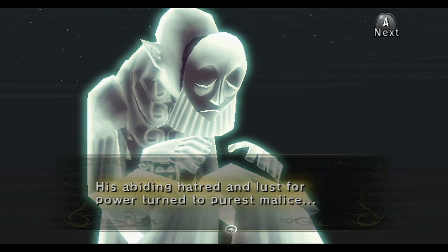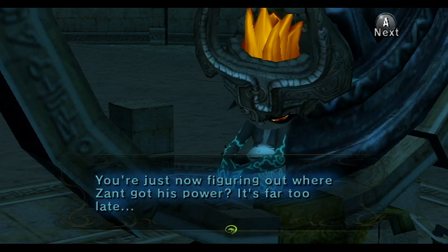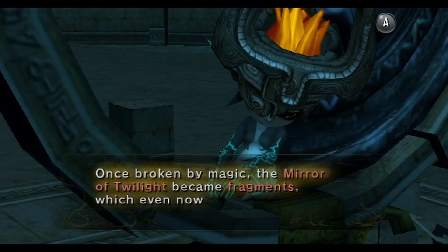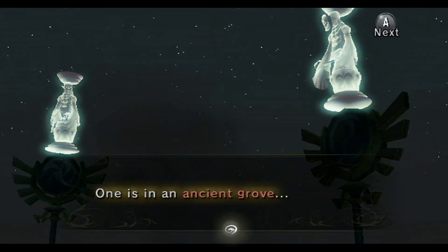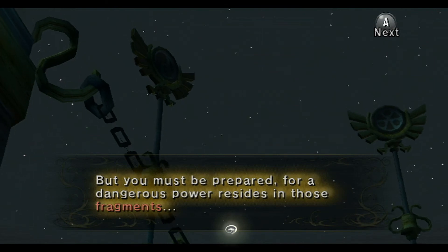His evading hatred and lust for power turned into purest malice. Perhaps that evil power has been passed onto Zant. You're just now figuring out where Zant got his power? It's far too late. Only the true leader of the Twili can utterly destroy the Mirror of Twilight, so Zant could merely break it into pieces. Once broken by magic, the Mirror of Twilight became fragments, which even now lay hidden across the land of Hyrule. One is in the snowy mountain heights, one is in the ancient growth, and one is in the heavens. You who have been chosen by the goddesses should be able to gather the three pieces. But you must be prepared, for a dangerous power resides in those fragments.